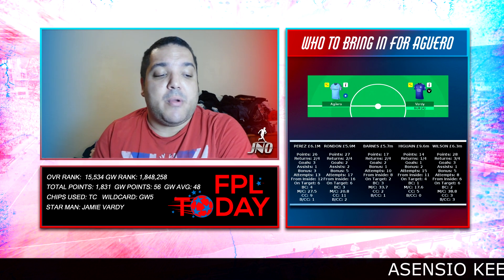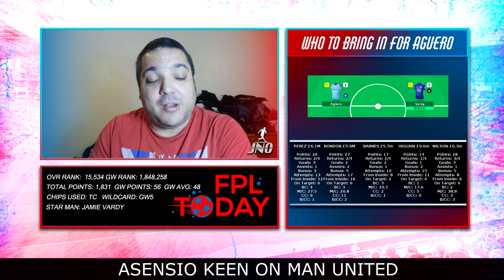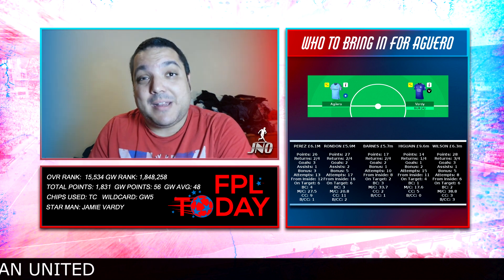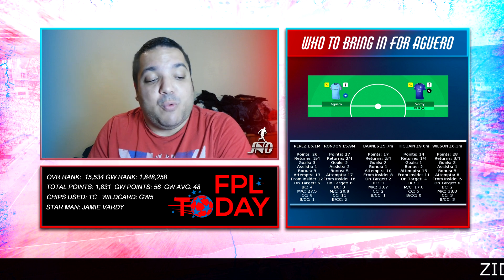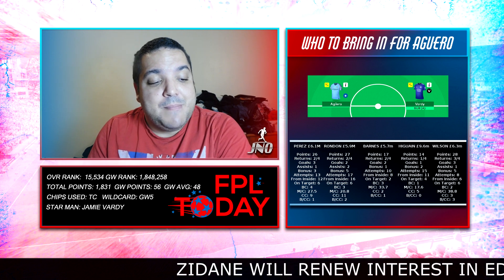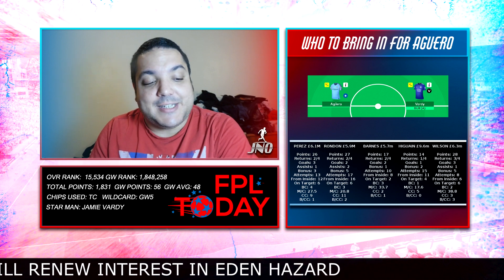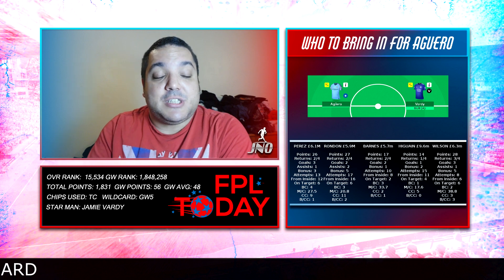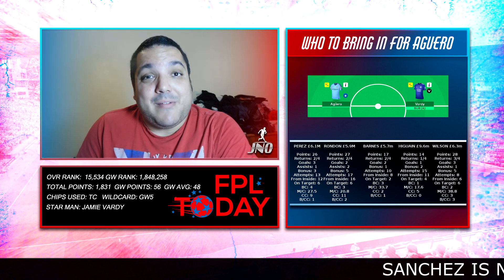Looking at who to bring in for Aguero, I have five options — two from Newcastle. Both Perez and Rondon have stood out as very good options: 26 and 27 points apiece, two returns from four games. Perez has three goals, one assist, and three bonus points; Rondon has two goals, two assists, and five bonus points. Rondon leads on attempts and shots from inside the box, but big chances favor Perez. Chances created also goes to Rondon with 11 versus nine.